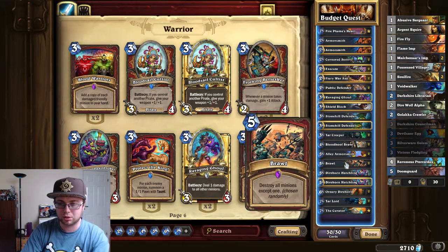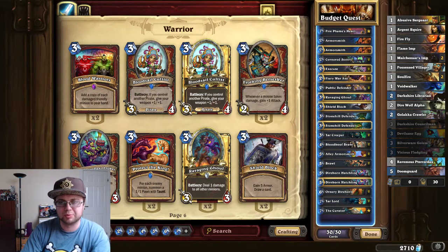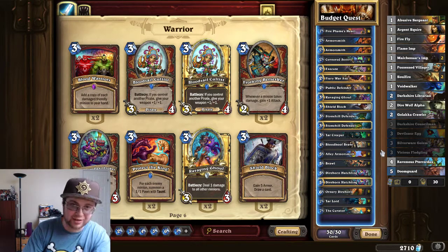Cornered Sentry is also very good with Brawl, because if your opponent has some big minions, you just play this guy and Brawl — your guy might come out, in which case you're happy, or a 1-1 might come out, and in either case you're happy again.